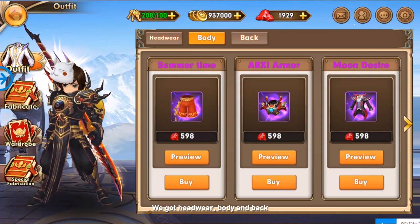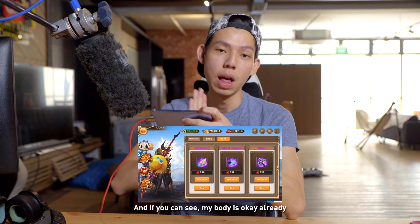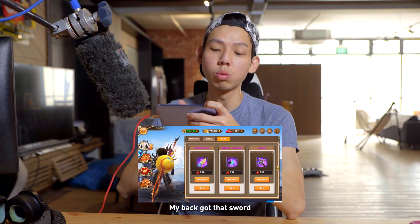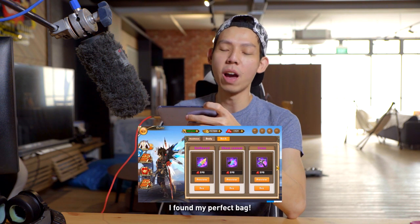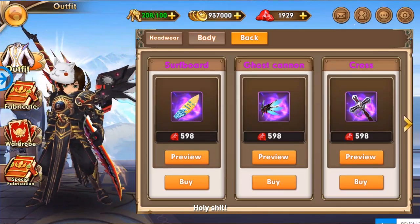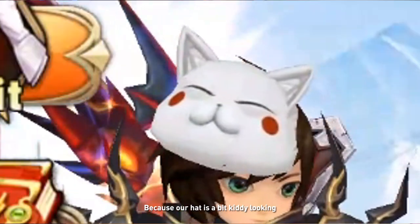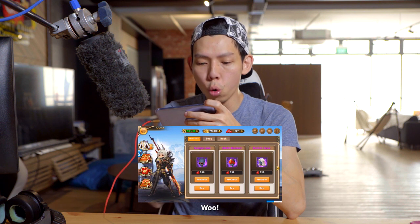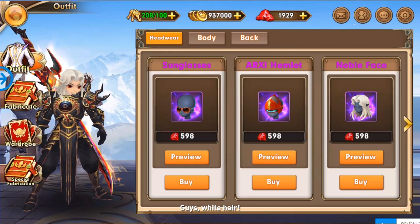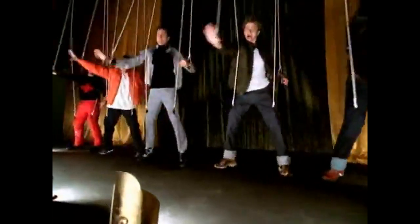Looking at the outfit categories — headwear, body, and back. My body gear is already looking good, and my back slot has a sword. I found my perfect back piece: freaking wings! The body is already really cool so we don't need to change that. We do need to change the hat though, because it doesn't match the outfit. White hair — this guy is basically Dante from Devil May Cry already. That's it!